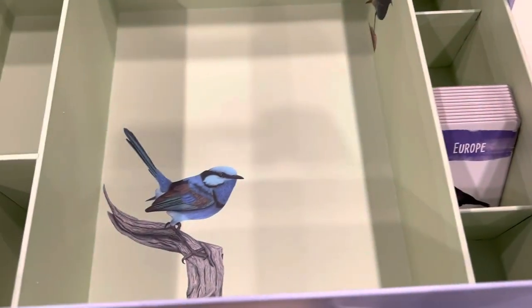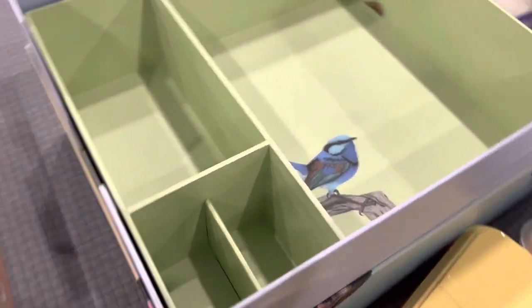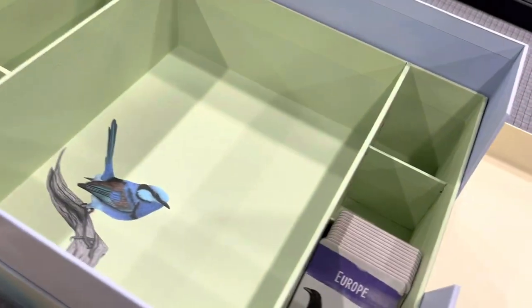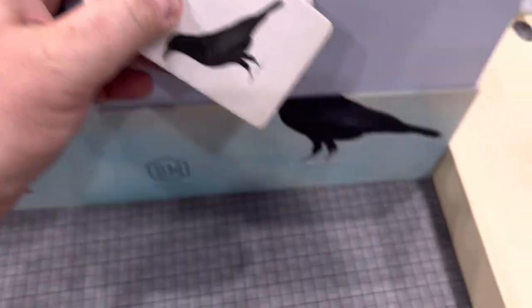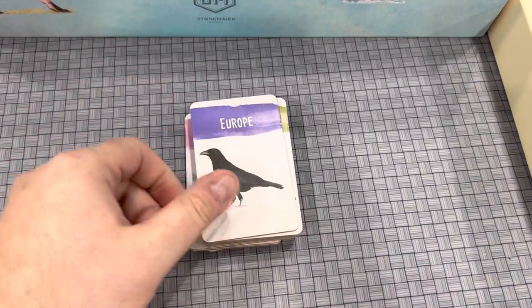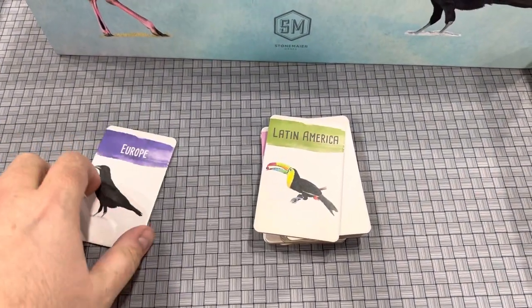This would be what we consider the card level of it. We also have the dividers, and there are some birds on there so maybe you guys will like that. These are double-sided.